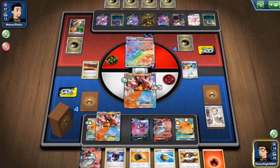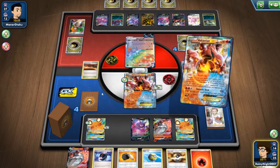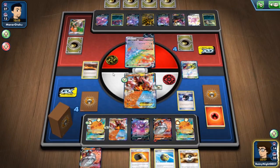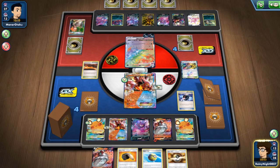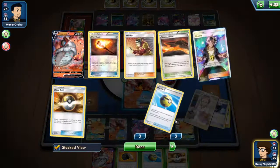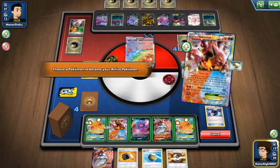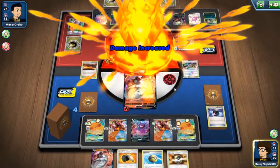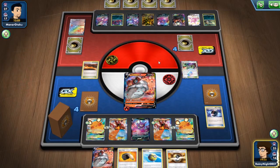We get here another steam up and then discard everything. Is that a KO? I don't know, hopefully it is, I didn't count. It is! Perfect math, yeah - 340 damage. Take that, Eternatus!